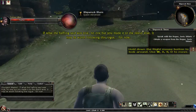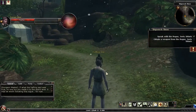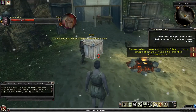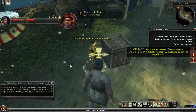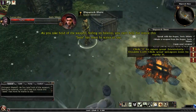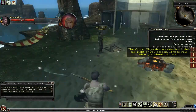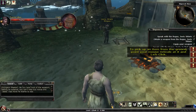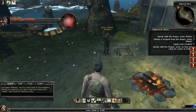If what the halfling said was true, no one but you made it to the island alive. We follow the rogue to his camp and pick up a weapon. With this game, you do a lot of left-clicking to power your basic attack. There is some tab targeting, but you also have to aim at enemies when using skills, so it's more action-oriented.